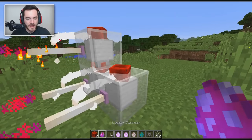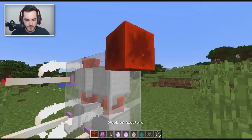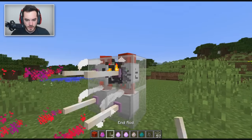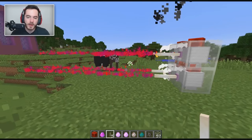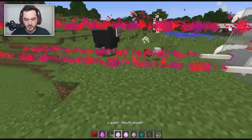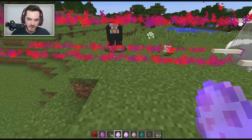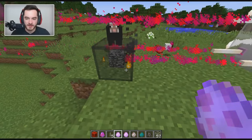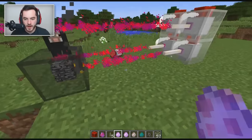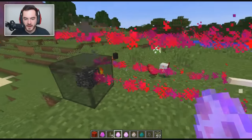Let's do another one here — boom, activate it, throw the end rod, boom, look at that. Now, for fancy trickery: you can use the redirector and the neutralizer. The neutralizer, as it kind of sounds like, you throw it in front of the laser and it just stops the beam — doesn't go any further. Just stops it, and that's that.